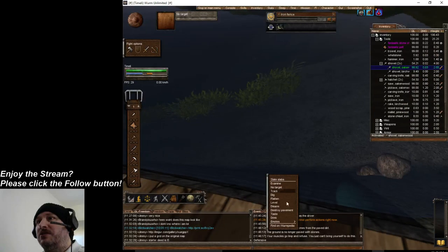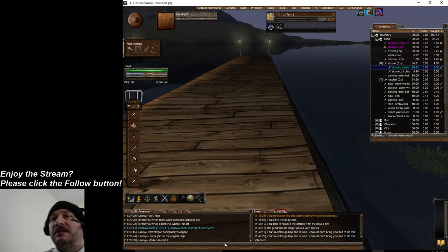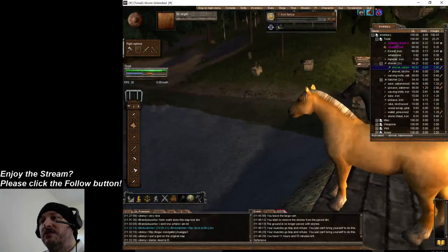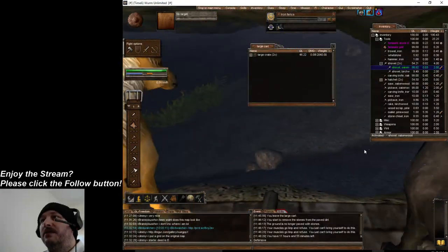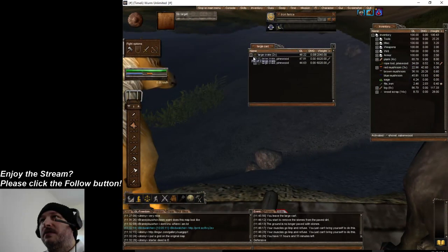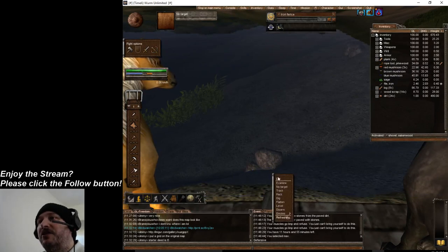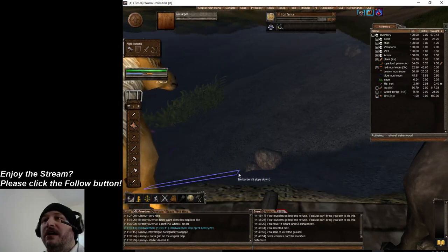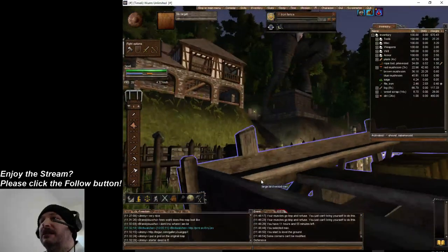My muscles are tired — I might be fatigued. It says 'your muscles are tired and you refuse to do this.' Whatever, we're gonna see what happens. Open and pull it in. Now we have the dirt in our inventory. You're not gonna be able to carry that much dirt, but that's not the point of the video. You're gonna click 'level' on the area in the water that you want to be flat.